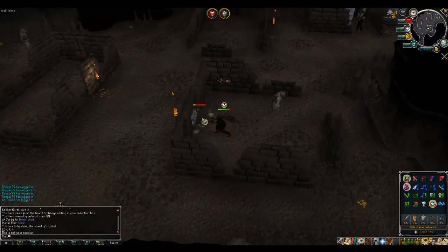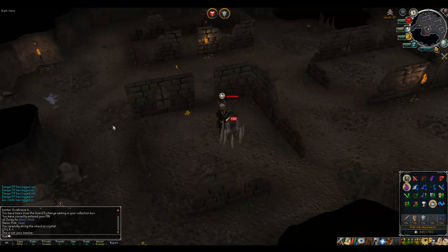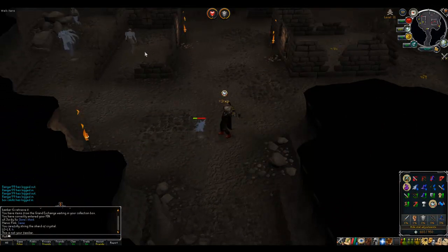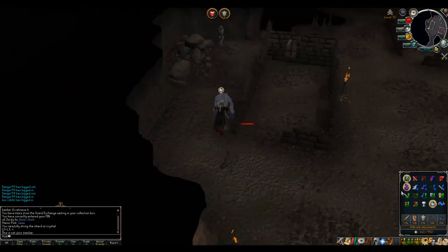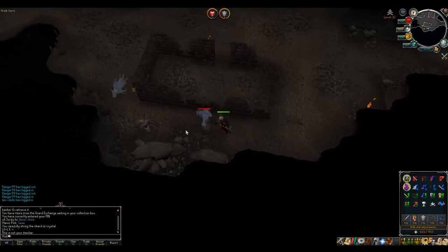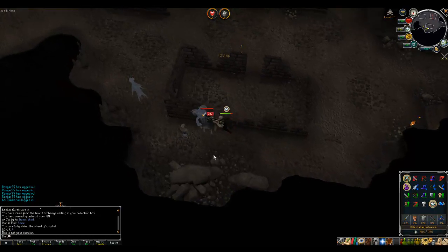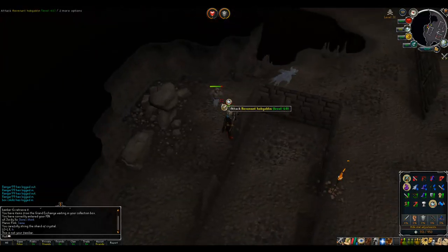If you're trying to kill the Knight, use Protect from Magic and Turmoil on the first kill, as that will help make sure it dies quickly. Throughout the trip, use Soul Split to heal up and save those Sharks. The Knight is also very good to kill as it apparently has higher drop rates. While killing, be sure to use your Dragon Dagger special attacks to get more kills. Make sure you always keep an eye on the minimap, as there are often PK teams coming through which you need to watch out for.